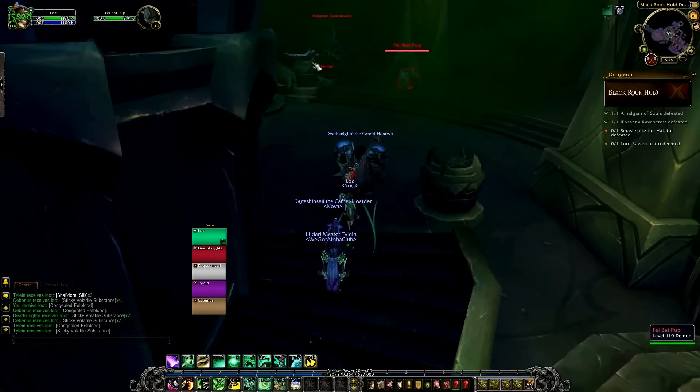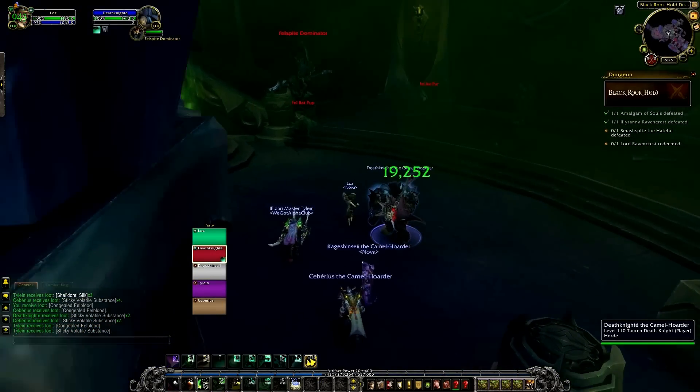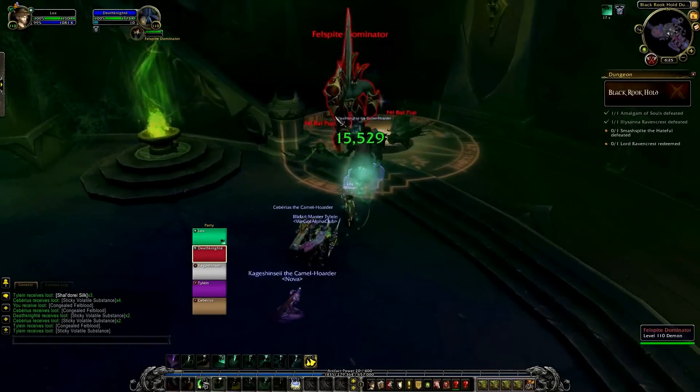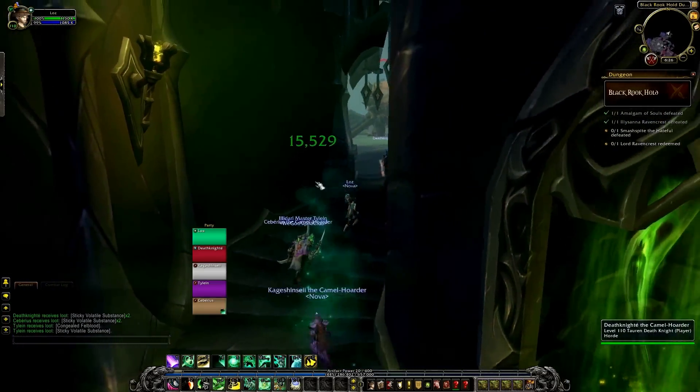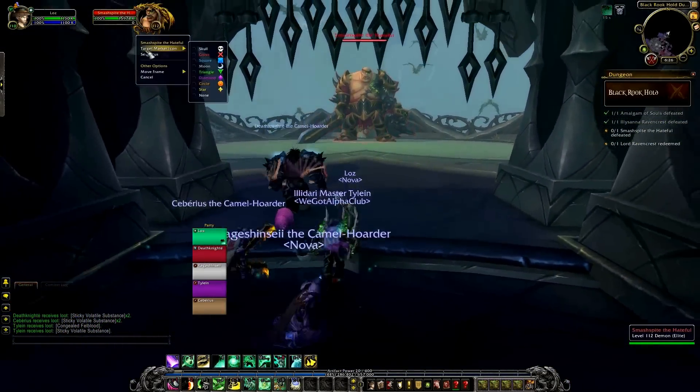You then go up another set of spiral staircases where you see fell lords and a load of bats. You fight through a bunch of these fell lord enemies and loads of bats. Once you fight your way through, you reach a balcony where you see the third boss, Smashbite the Hateful.